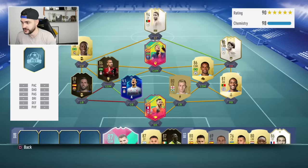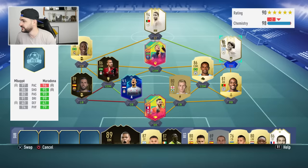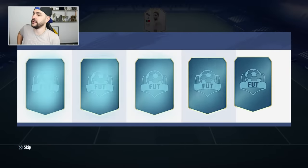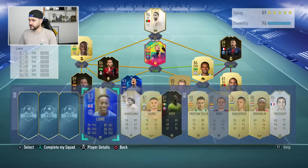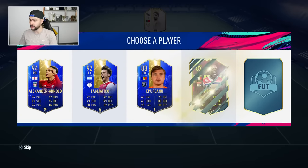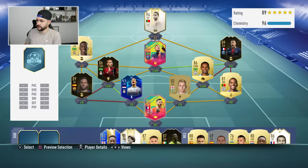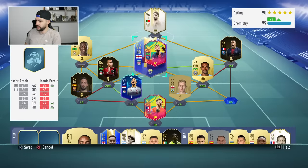Meunier as CDM — no way. Mbappe — yeah, I have to have this guy here. I'm gonna lose chemistry though, 7-10. Maybe I super sub Maradona in after minute one. Three players left — maybe a center back, we need improving over there. Arnold actually fits like a glove over there — Team of the Season! We're gonna get full chemistry now with the manager.